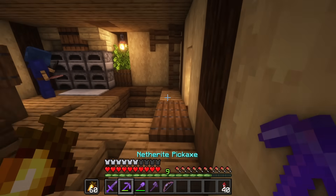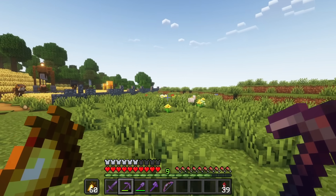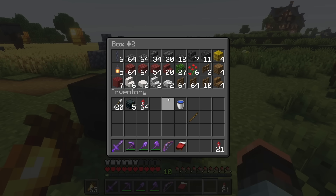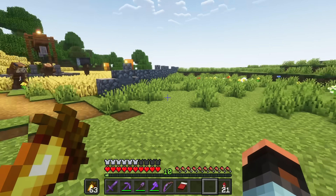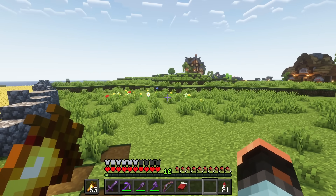Now let's go to the secondary storage. Now let's see the design of the room and see how the room is working. It's the only room to unlock the resource. Then I am going to unlock the resource. This is the room to power this building.